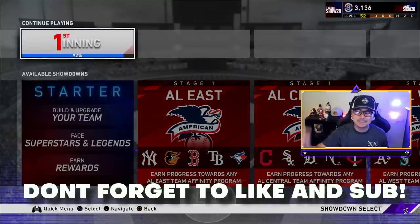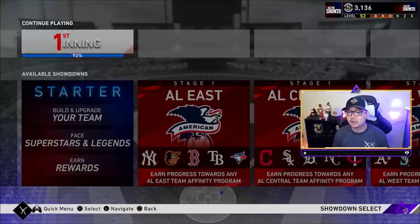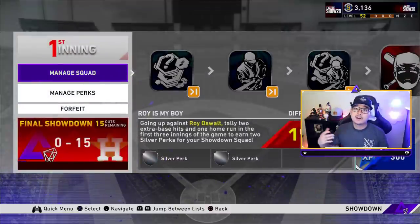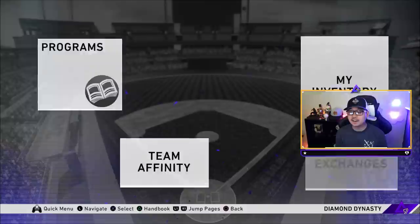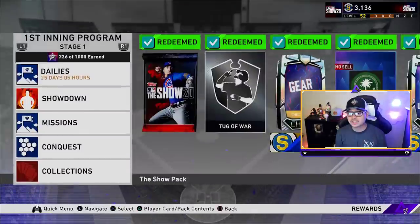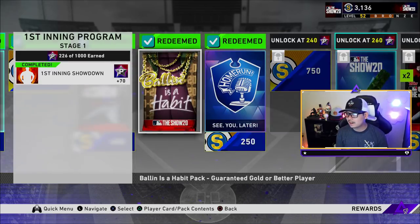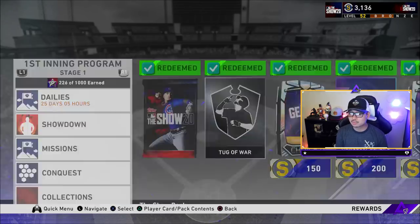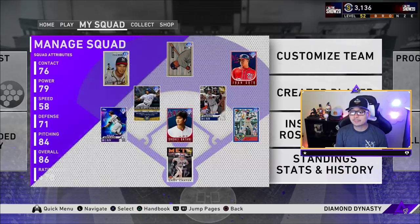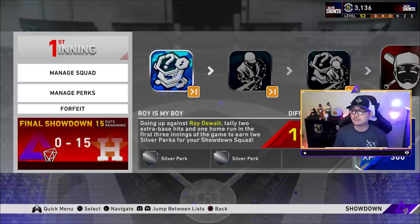The first one we're going into is the First Inning Program. It's very important — if you go into the actual program itself you get a lot of program stars for finishing it. In the showdown here you get 70 stars, which got me all the way to Set 1 Headliners right away just by finishing the First Inning Program. That's why people really want to finish this up.